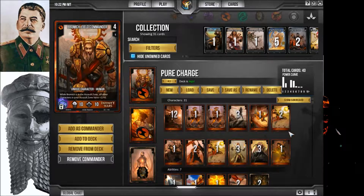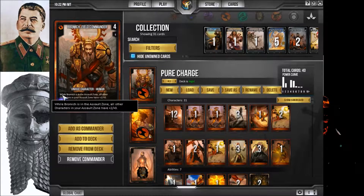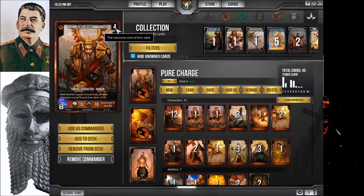I put every single card with Charge that I had into this deck just for the meme of it. So this is a meme deck, just so you know. This is Bromich, Field Commander — a great card to have in command. It's great to play on turn four because there are some low-cost cards. According to the curve, I don't have any three-costs, but I've got a lot of one-costs.